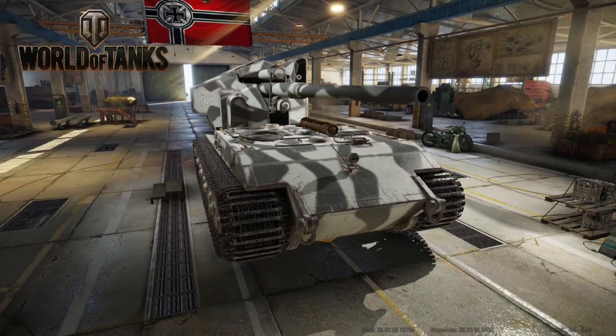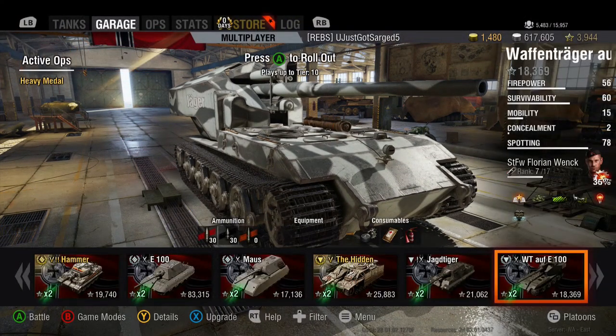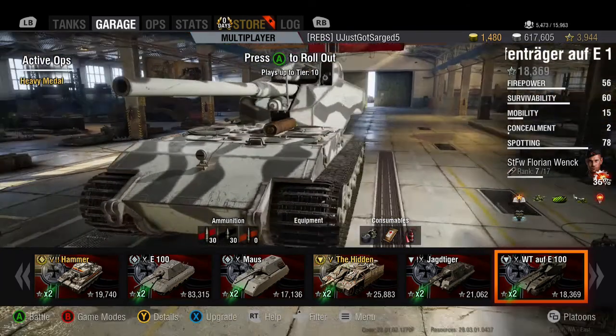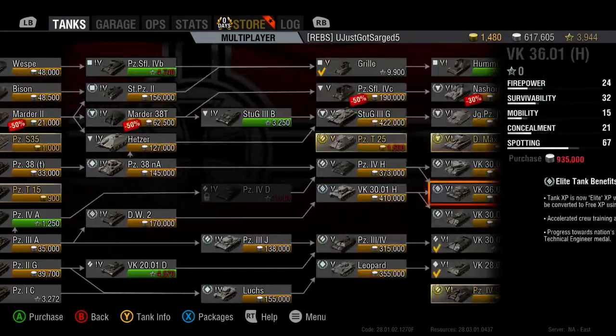And there's bad news. As you can see we have the Waffenträger E100 here in the garage — same thing we played on Wednesday and this Friday. Since it didn't come out on Thursday, it came out Friday — the Grille 15 is now in the game. Where is it? Oh, it's in the tech tree. And here's where the bad news comes in.